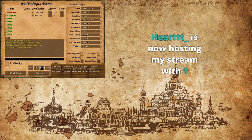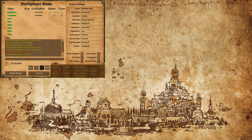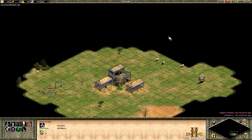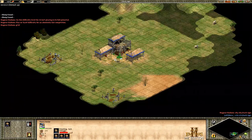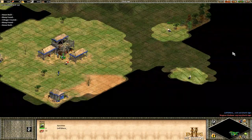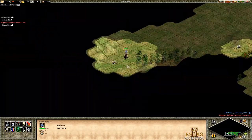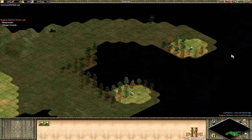I'm going to use Saracens with no eco bonus, so if you have a civ with a proper eco bonus it's only going to be easier. I'm also only going to lure one or two sheep. The idea of the Drush FC is to wall yourself early, use the drush to buy some time, and then get up to castle age faster than your opponent — essentially skipping feudal age investment.